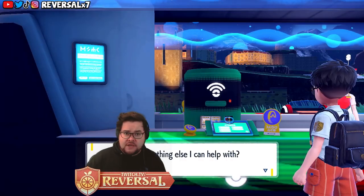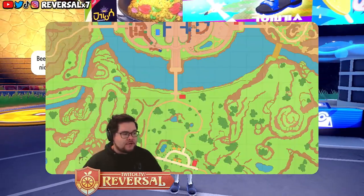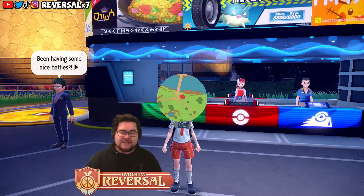You're going to be given 3 when you obtain this TM. So the first thing you want to do is make your way to Mesagoza City, and we're going to go to the Academy, where there is Professor Jacques, which we're going to need to talk to.